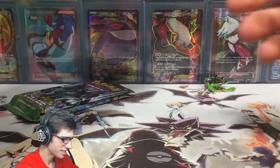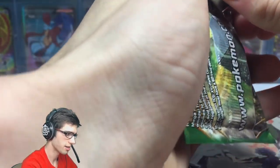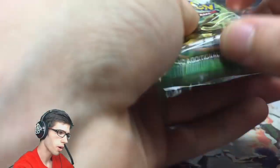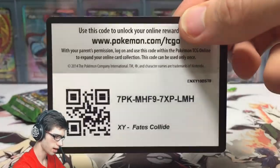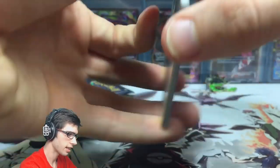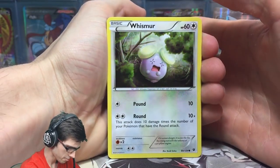Let's get into these packs. The order is always important, so we'll just go in the order they came. Let's kick it off with the Delphox Break pack art. The hopes out of this blister today would be about the average one-in-three pack ratio, and maybe aim for an ultra rare or just a regular EX. There's the first code for you guys — let's get straight into this first pack and hope for that first-pack magic.